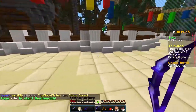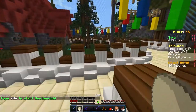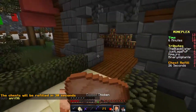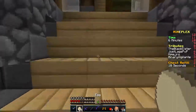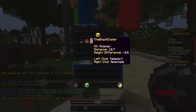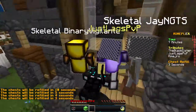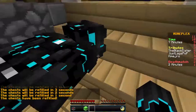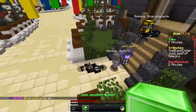I have one heart left so I really gotta be careful. He's right behind me — I think I'm gonna die. I need to eat though. I had a diamond sword but he had pretty good armor. He has the kit that spawns skeletons when you kill a player. Chests have been refilled as well.